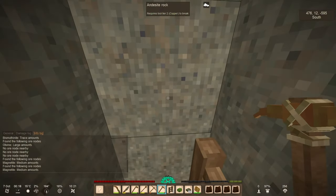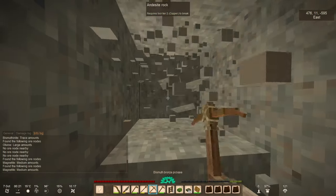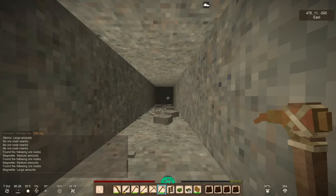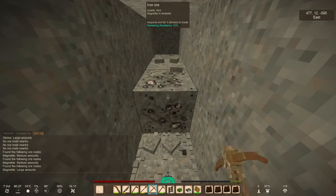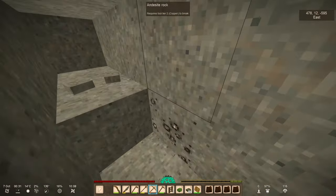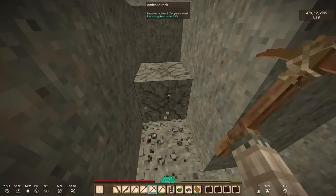Medium amounts — yes, we have it! What do we have here — medium. It's close by. Large amounts are in that direction. Here we go — look at that! What do we have here? Rich! Very good — we found some magnetite. So happy!